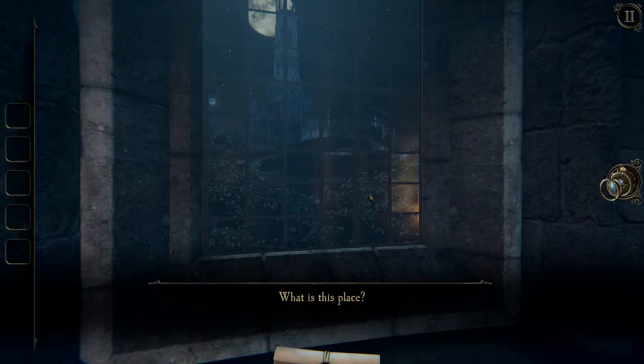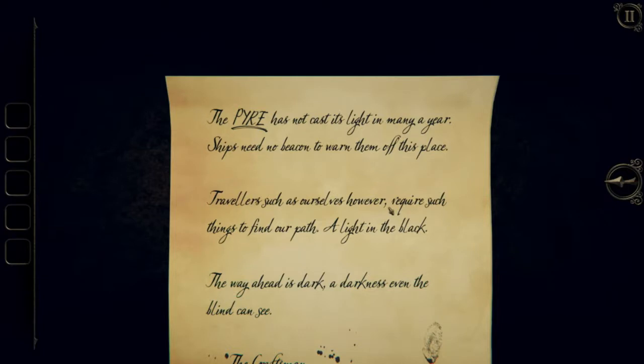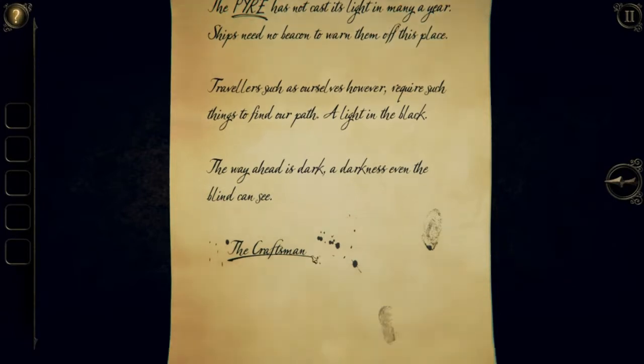First we have dialogue. 'What is this place?' Well, who knows, it's a room. So let's open this note. There's a little bit of story here. I don't remember exactly how the plot unfolds from the first two games, but in this one we are seeking a guy known as the Craftsman. He believes that we have some sort of ability that he can use to find a mystical realm called the Null. So let's read his note: 'The Pyre has not cast its light in many a year. Ships need no beacon to warn them off this place. Travelers such as ourselves, however, require such things to find our path. A light in the black. The way ahead is dark. A darkness even the blind can see.' Signed, the Craftsman.